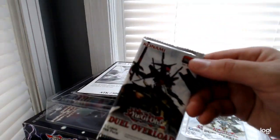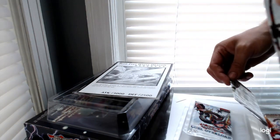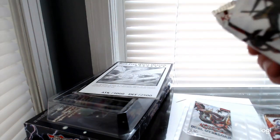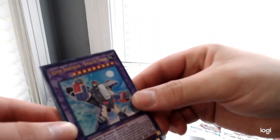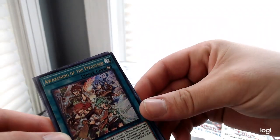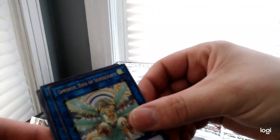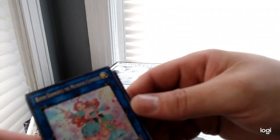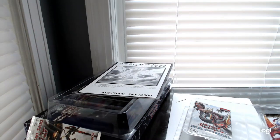All right, let's open this pack. I see Relinquished support on the cover. Malefic Territory — this is where this came out. Super Vehiquroid Stealth Union, Awakening of the Possessed, Seymour Bird of Sovereignty, and Bloom Harmonist the Melodious Composer. I forgot this is where the new Malefic support came out.